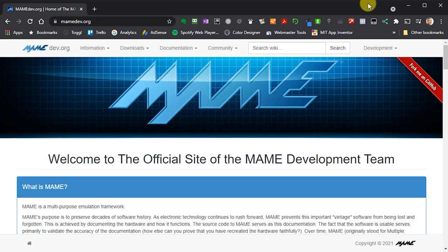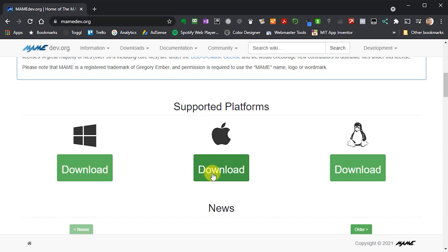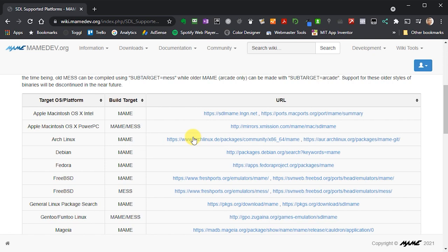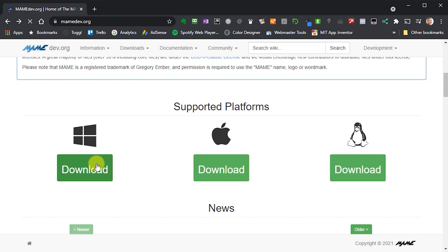If you go to the MAME website and scroll down the home page, you will find links to the downloads for Windows, Mac OS and Linux. Clicking on any of these will take you to the latest release download page. For Mac OS and Linux systems, you will find some pre-compiled versions, but if you want the very latest version, you're going to have to compile and build that yourself. There are full instructions on how to do this, so please have a look at those, as I'm not going to be covering that in this tutorial. For this video, I'll be installing the Windows version, which can be downloaded as a single executable file.